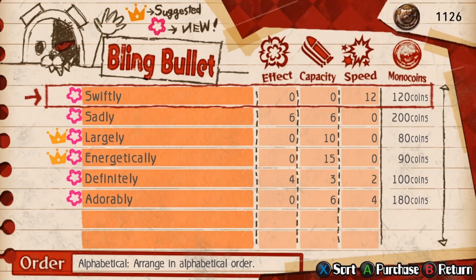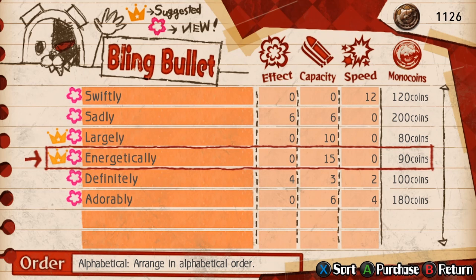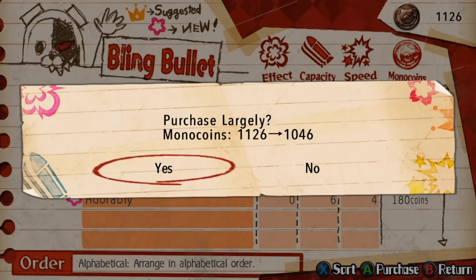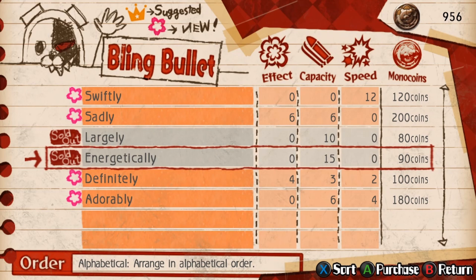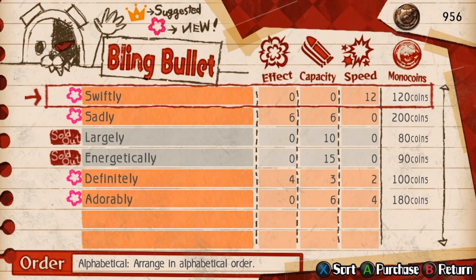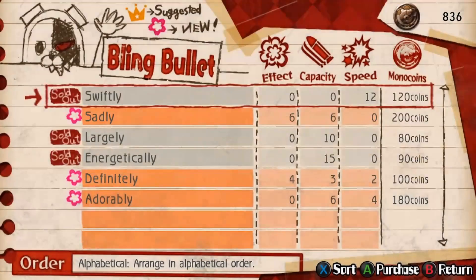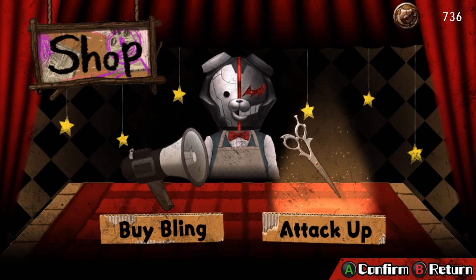Alright, let's buy some bling. Let's see why the game is recommending these ones. I don't think it tells me what exactly it does — I just have to guess. I have enough coins to buy, like, one of each. You see effect, capacity, and speed. Let's just buy the two that the game is suggesting. I feel like there's a couple I should also look at. Speed of 12 seems pretty good. I'm going to look at the scissor things before buying all of them, but I might just buy all the blades.